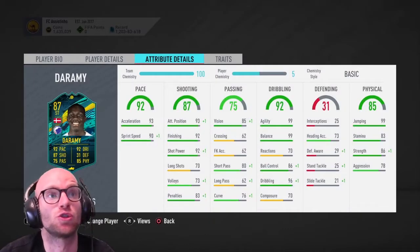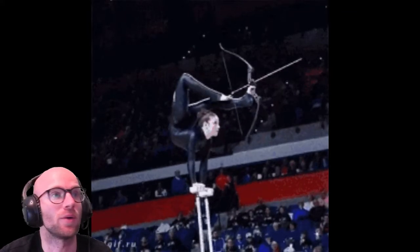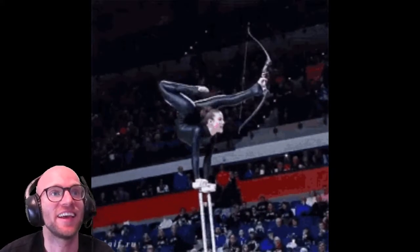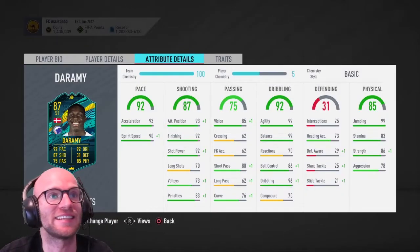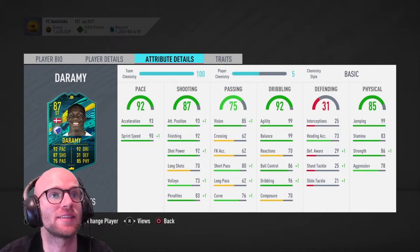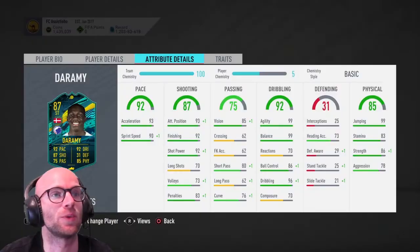When we look at his dribbling, we see 99 agility, 99 balance. Holy moly, he's maxed out. Wow, can this guy float or something? He has 86 ball control, 96 dribbling, which is phenomenal. Reactions and composure is a little bit low with 70, but his vision is 85, short pass 80. So he isn't the best passer. So let's just finish the ball with him.